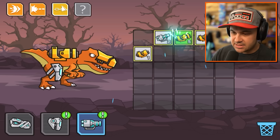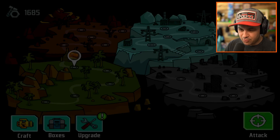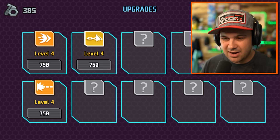I want to see a cybernetic T-Rex shred on a half pipe - that would be pretty sweet. We got a new weapon. Can we upgrade our new weapon? Yes, we can. I'm going to upgrade to that point. Should I upgrade my headbutt? Yeah, I should probably just upgrade everything relatively at the same level.